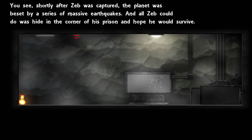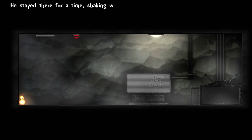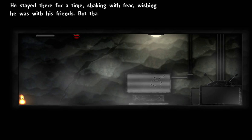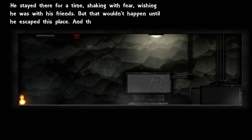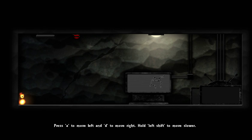Poor Zeb. Invader Zeb — I miss Invader Zim so much. Such a good show. I need to pay attention here. I kind of missed some of that, but that's okay. Hold left shift to move slower — so we can walk fast or slow. A couple of things to note about this game that I had found out about while reading up on it.